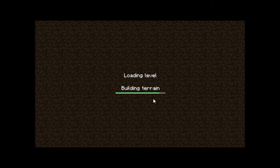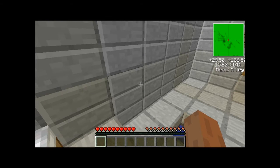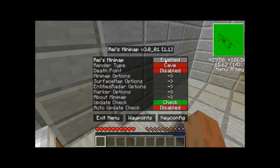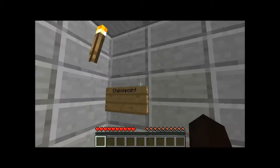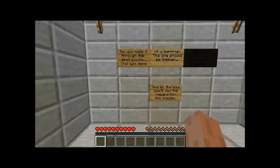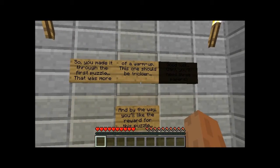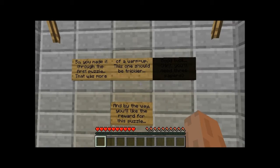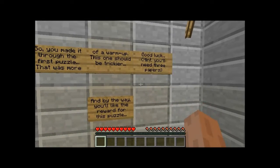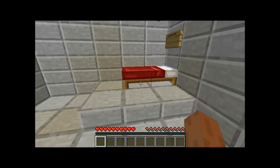But first I have some things I've got to do. I noticed that my map was on — it's on right there — but it has absolutely no purpose, so I'm just going to take care of that real quick. Alright, checkpoint. So you made it through the first puzzle, the second puzzle. It was more of a warm up. This one should be tricky. You'll need three papers and you'll like the reward for this puzzle.